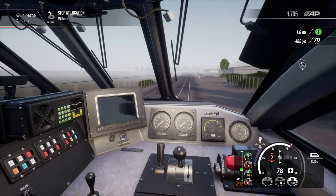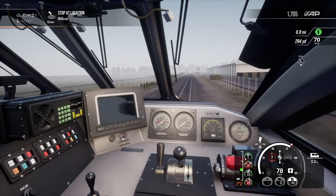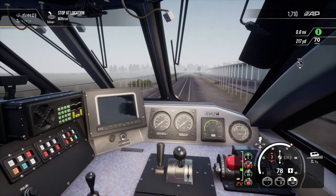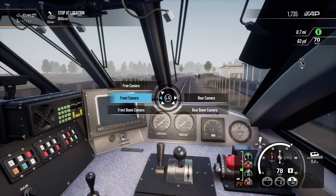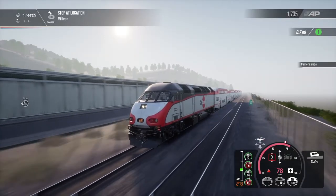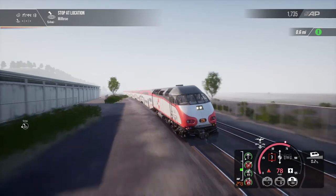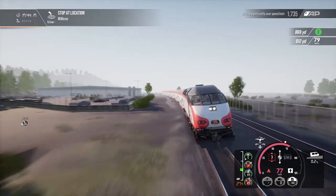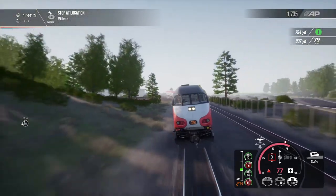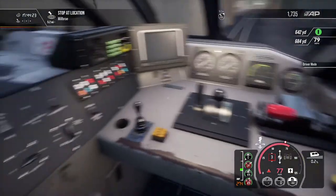There are quite a few options in terms of different locos available to drive on this route. Caltrain have been involved in providing the license sign-off for the models, and you do get some nice trains to drive. Let's take another look at this one from the outside — nice lean going into that corner. Oh, we've left the bell on — we'll switch that off.